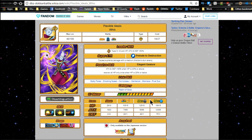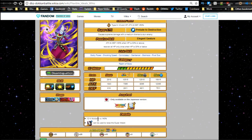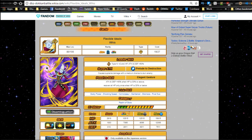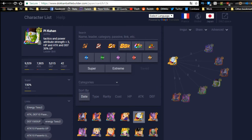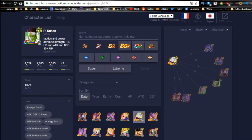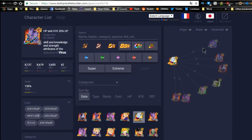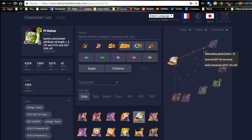Link skills are Godly Power, Shocking Speed, Connoisseur, Gentlemen, Brainiacs, and Rival Duo. He has a very limited link skill set for very specific people. He's part of the Realm of Gods category. Max stats are HP 10,515, Attack 7,065, and Defense 2,911, with a Ki multiplier of 140.